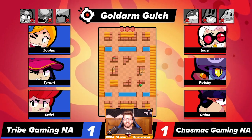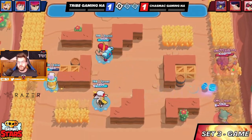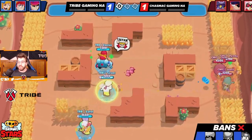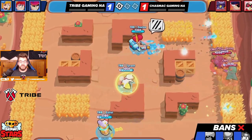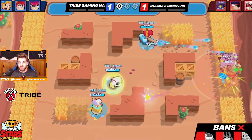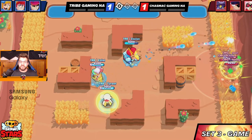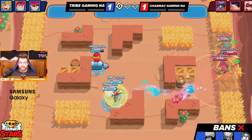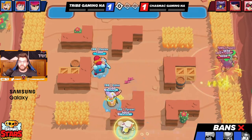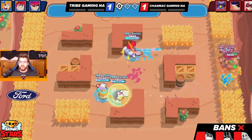Hopping into Gold Arm — I will be skipping some of it since nothing really happens most of the time; people are just charging super. You can see what ChasMac are doing on the right side — just charging heal as much as possible. We discussed whether we should play more aggressively, but we were pretty sure that even then, when the smoke comes in we'd have a good chance at winning even if they do charge up their HP.